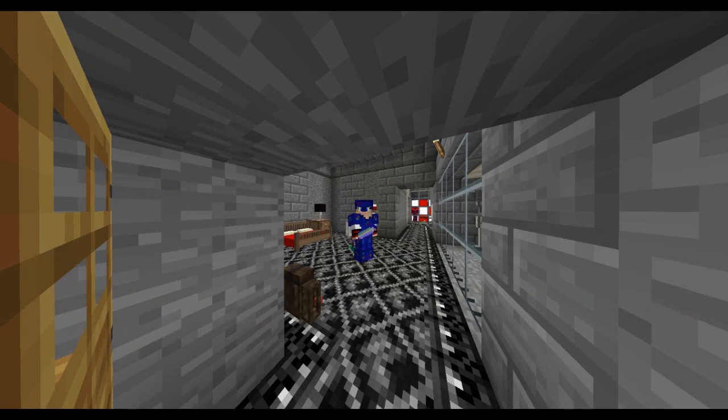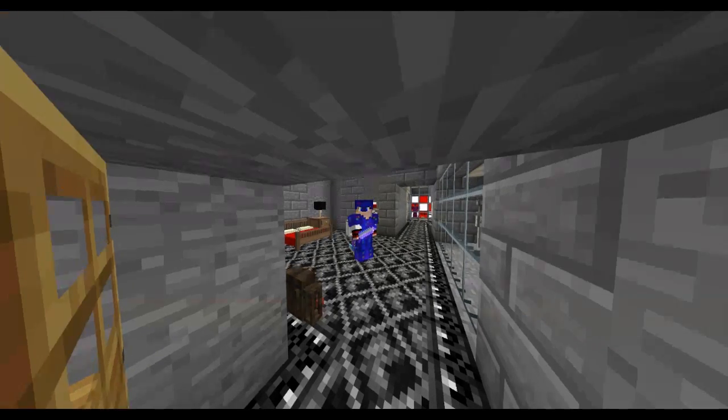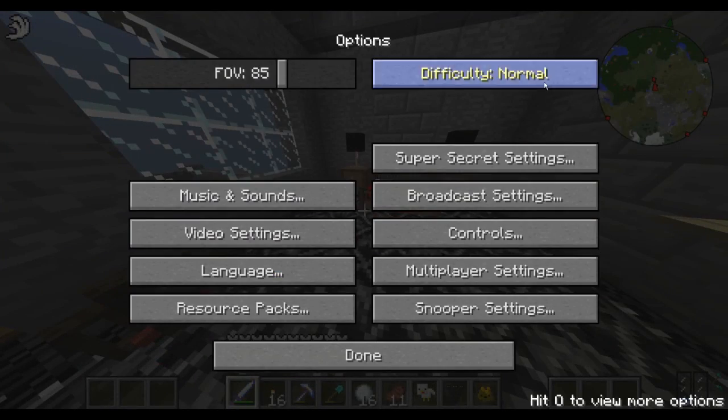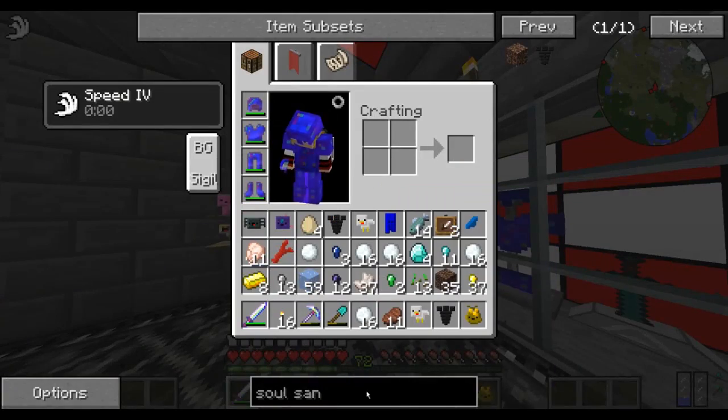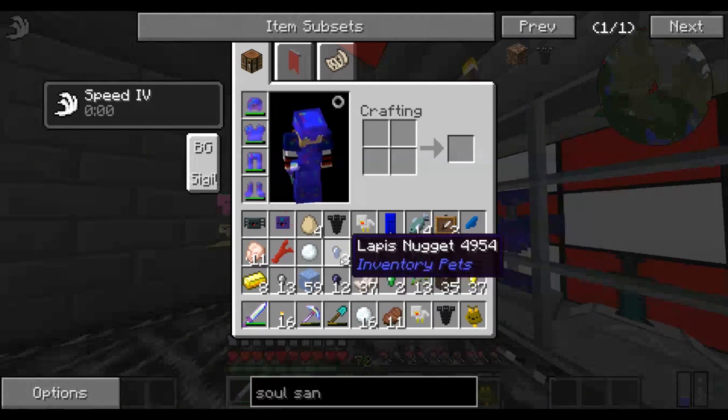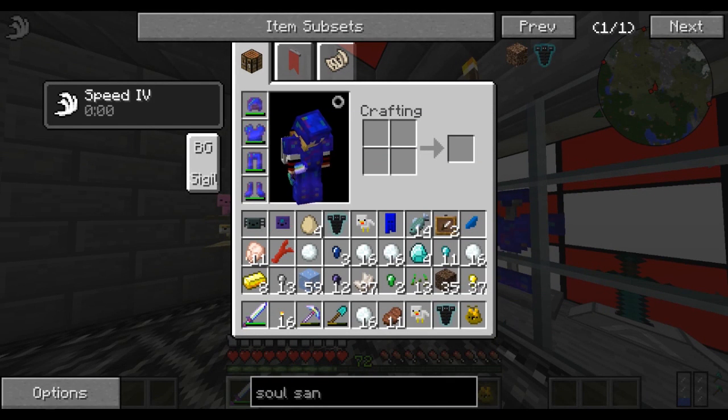For some reason my FOV is kind of weird — I think it's in F5 mode. Let's un-F5 and check this out. I think I know what it is — my inventory. Let's go over my inventory here.